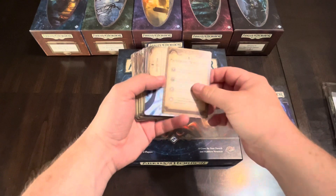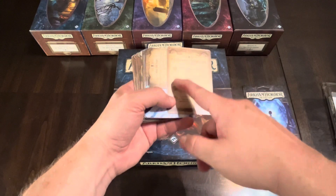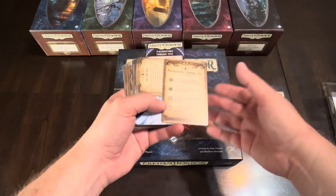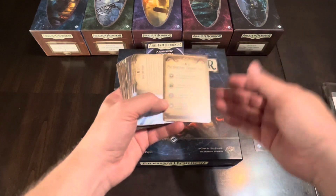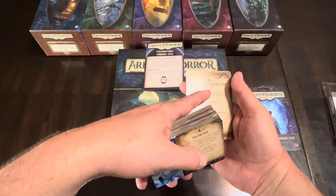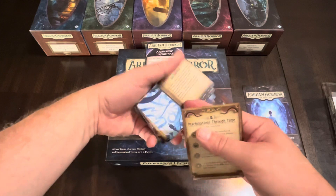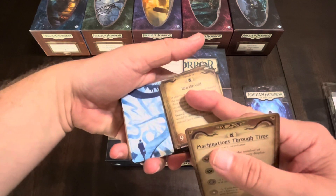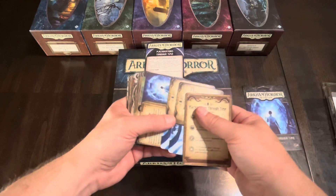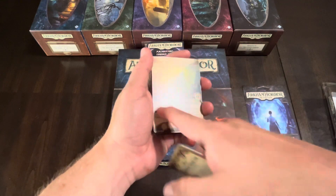As with any scenario, you have cards that drive the story forward. This is the Machinations reference card — your overall key that tells you what the tokens you've already seeded in the bag mean when you pull them out. A number is self-explanatory, but special symbols mean different things depending on the scenario. You have Easy, Standard, Hard, and Expert modes that change how the symbols are read. These are the agenda cards — the narrative doom clock — where you have to accomplish things before it advances.